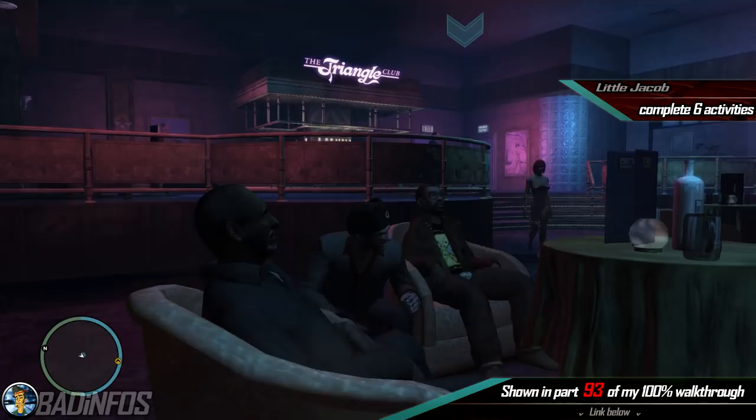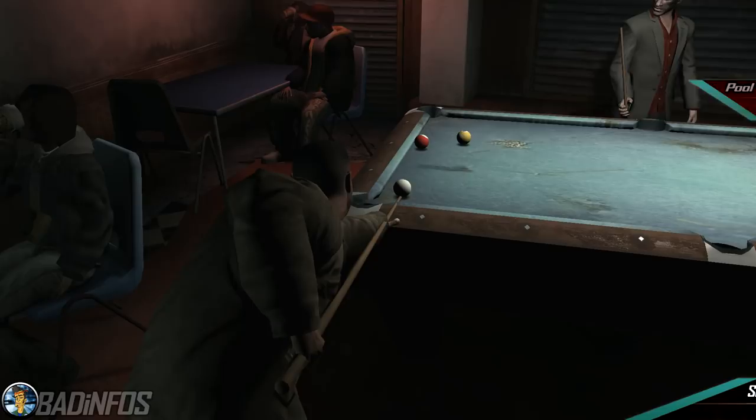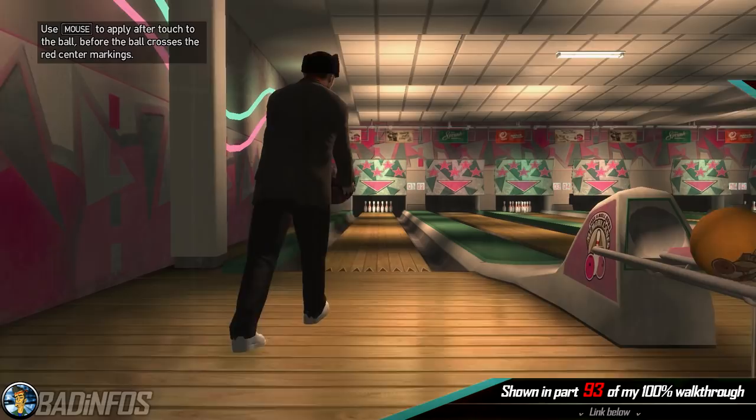Number 4: the minigames. We have 4 minigames in GTA 4. You need to win a game of pool against anybody, win a game of darts, win a full game of bowling, and finally you need to beat the high score in the Cubed arcade game, which is 10,950 points.